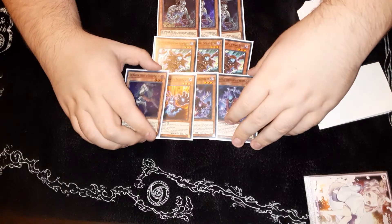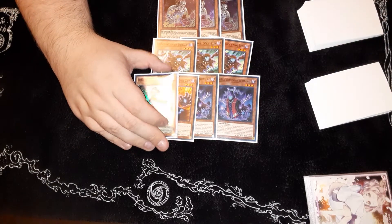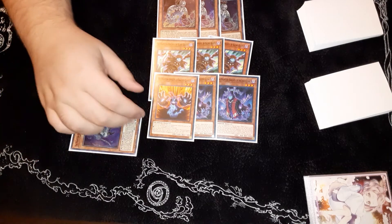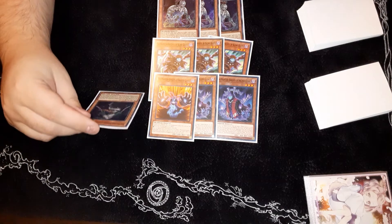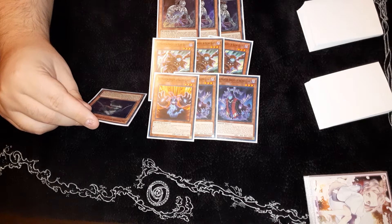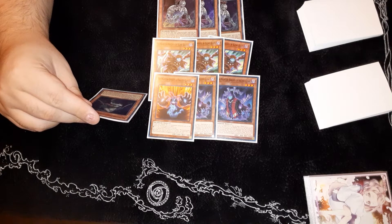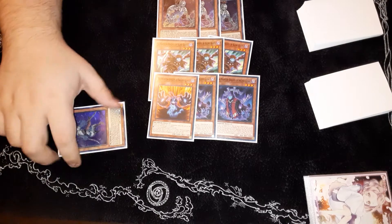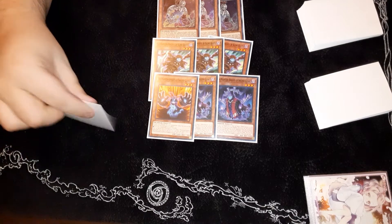Steam Grieve: you can banish it to special summon a Phantom Knight from your hand. If a Phantom Knight monster is special summoned to your side of the field except during the opponent's turn, you can special summon this card from your hand. So if you special summon Boots, you can special summon Steam Grieve from your hand too.